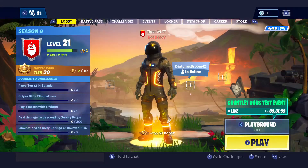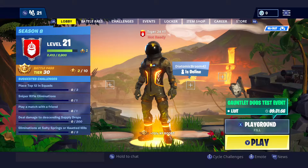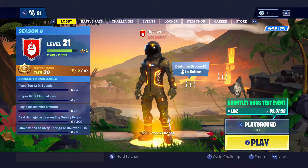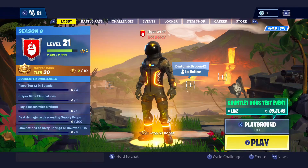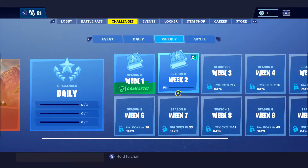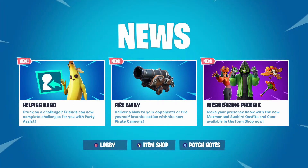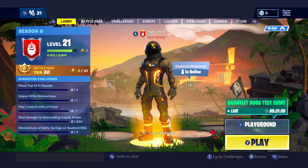Over on the side where your challenges are, it will show that you have Party Assist on for that challenge. It should also show the symbol there. If you press RB for news, over in the corner it says 'A Helping Hand' — it says stuck on a challenge, friends can now complete challenges for you with Party Assist.